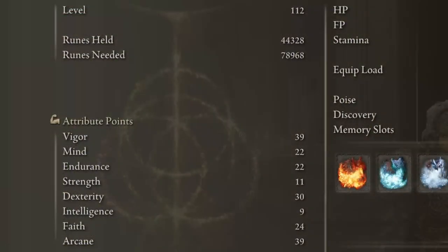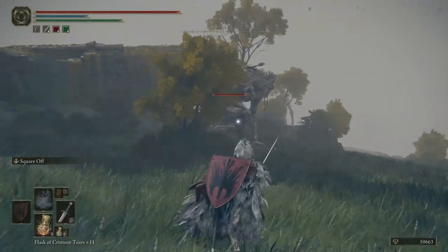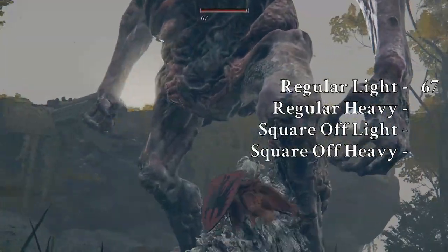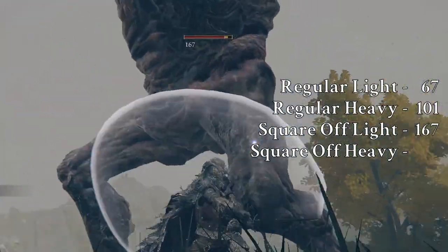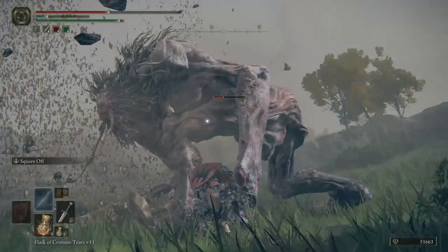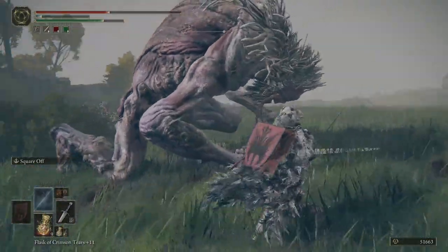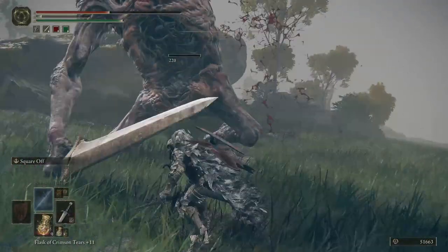Now let's show off some damage. My character only has 11 strength, so the damage here will be in line with a new character, since we're going with pure strength scaling by applying heavy on the broadsword. My favorite training dummies, the giants in Limgrave, are going to be our damage soakers for today. Without any upgrades, the broadsword is doing okay: 67 damage on a light attack and 101 on a strong attack. With Square Off, we get 167 damage on a light attack and 208 on the heavy attack — pretty good for an un-upgraded broadsword. Square Off also does insane posture damage, making it easy to break the stance of most enemies for an easy critical attack.